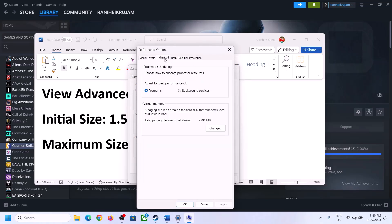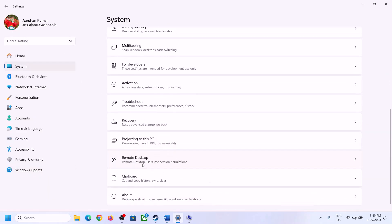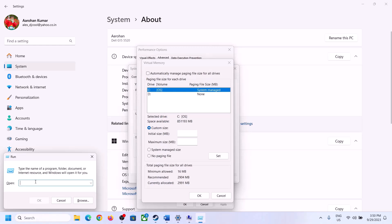Click on the first Settings button, go to the Advanced tab, and click on Change. Uncheck the box that says 'Automatically manage paging file size for all drives,' then select the drive where the game is installed. Put a check on Custom Size. For the initial size, the formula is 1.5 × total RAM in megabytes. Check your total RAM by going to Windows Settings > System > About — in my case it is 16 GB.